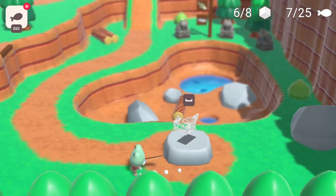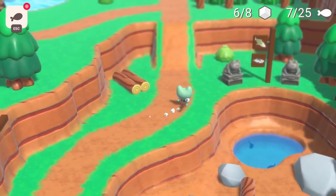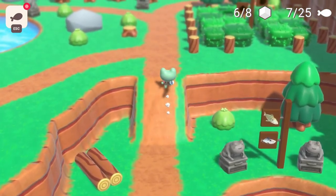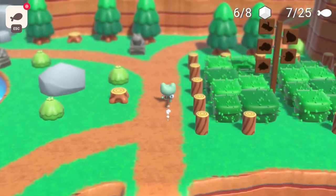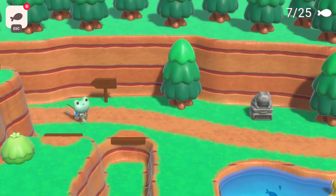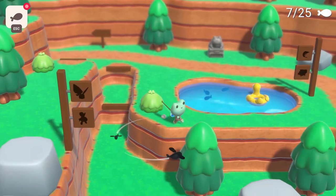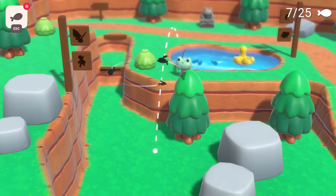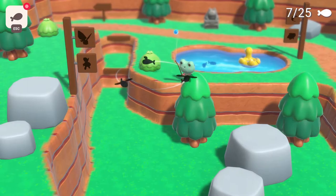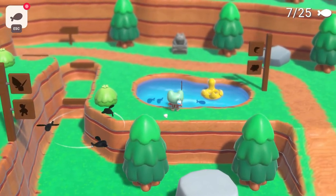I need two more bits and then I can put this guy back together. I bet if I go to the other fountain — or if I go backwards — will there be more fish to catch? There's fish over here. There's bugs and birds to catch? Maybe I need an upgrade for that.